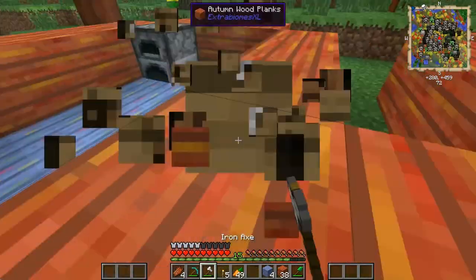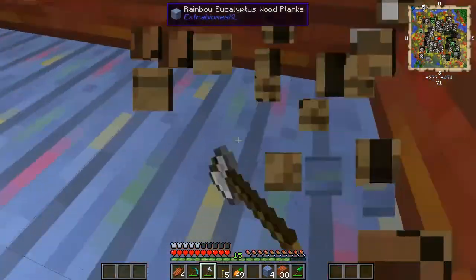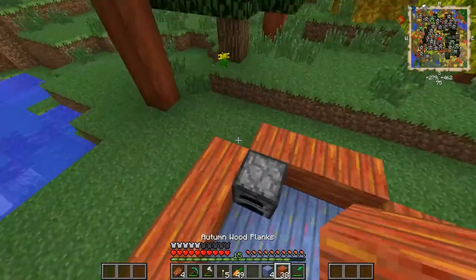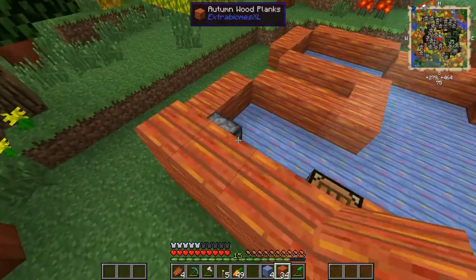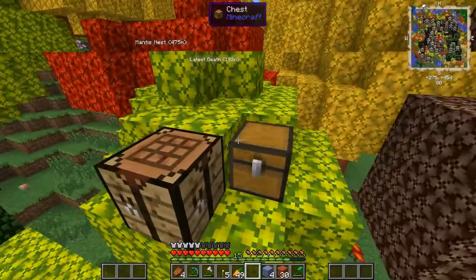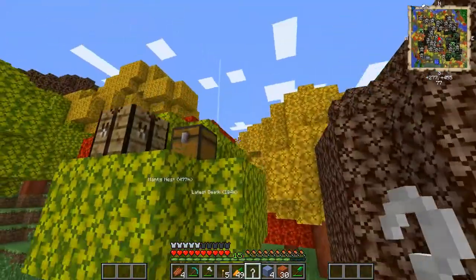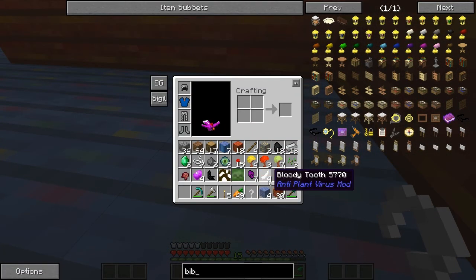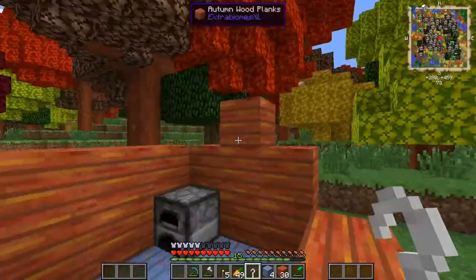I believe this part of the house over here - I don't really know how it's gonna be built, whether it's gonna be like this or something - but something's going to be set up here. We need the meat hook that I made in the last episode. Let's go into the meat hook mod - there you go.